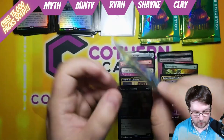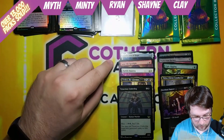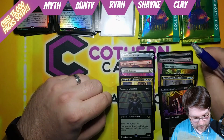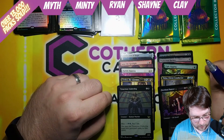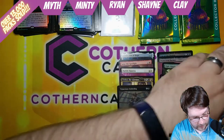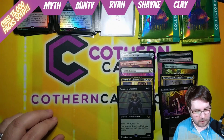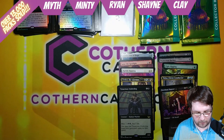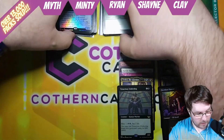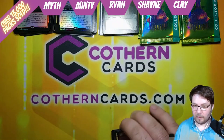Ryan ends up at 2, 3 is 5, 10, 15, 17, 19, 22, 25, 28, and 4 is 32. That knocks Myth out — we have 33, 34, and 32. If things stay this close, we will do a recount to double check. For now, Ryan is in the low spot with 32 and Minty in the high spot with 34.